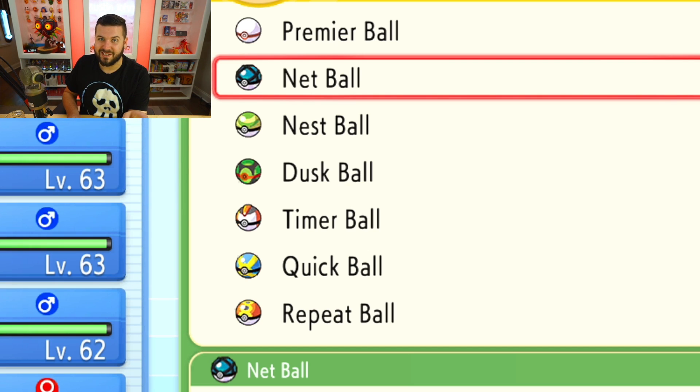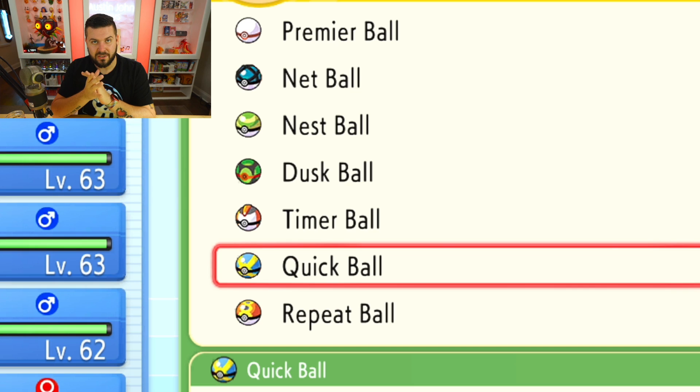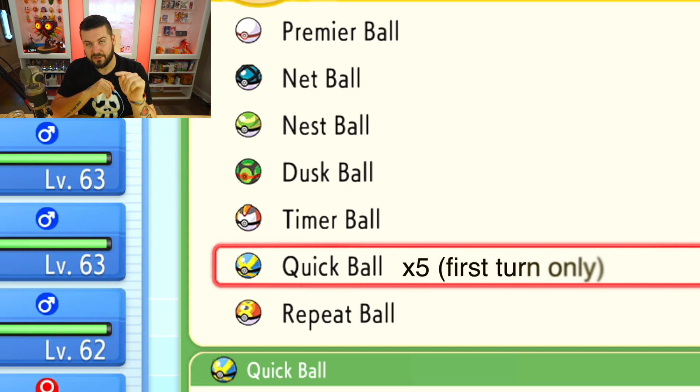I'm mostly talking about catching legendary Pokémon, with some honorable mentions. No matter what, on the very first turn of battle you should always throw a Quick Ball. Quick Balls have a ×5 multiplier but only on turn one; after that they become the same as a Poké Ball. To put it in perspective, on turn one against a legendary Pokémon a Quick Ball has about a 5% chance to catch it — that's actually better than a Dusk Ball in a cave while they're paralyzed, as long as the legendary is at full health.